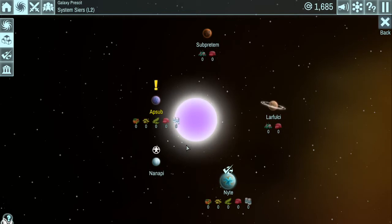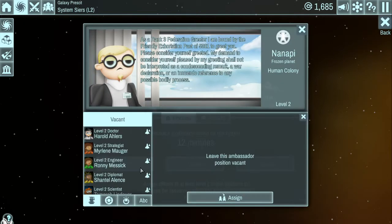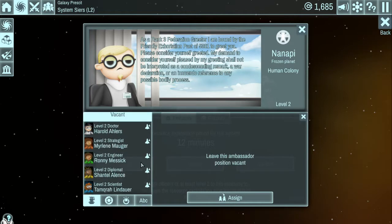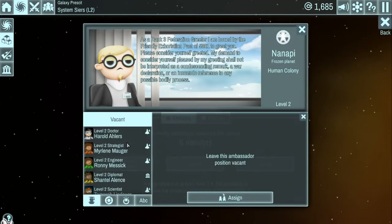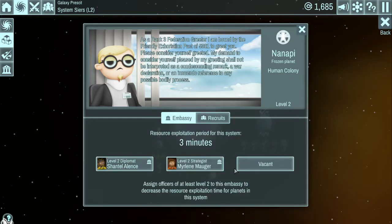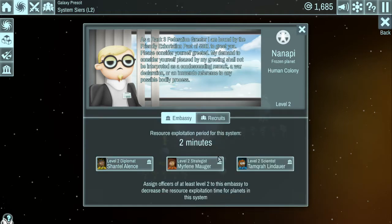Let's go ahead and assign some of our guides. I don't want to give them our doctor - I'll give them a diplomat, assign; give them a strategist, assign; and a scientist, sure. Now again we've reduced this down from 12 minutes down to 2 minutes. So now let's go ahead and go back to our planet we just conquered here.